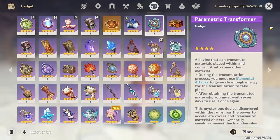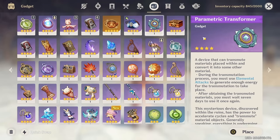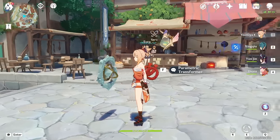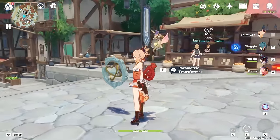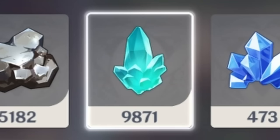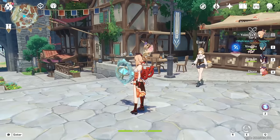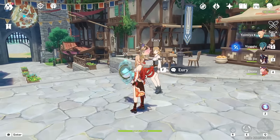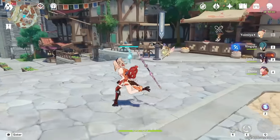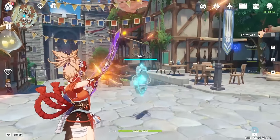The first thing that everyone forgets about is the Parametric Transformer, which I always think is called the Paramedic Transformer. Basically, you place this thing down, put some garbage inside of it, and then it produces garbage. Pretty good deal. I think I'm running low on Crystal Chunks, so I'm going to place some inside — 150 Crystal Chunks for this Paramedic Transformer. Once that's done, you basically just beat it up until it spits out your items. You can beat it up with anything: elemental skill, burst, charge attacks, whatever. It works.